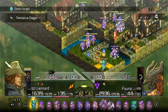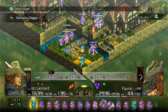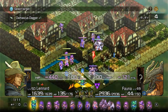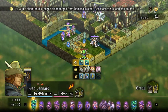Basically in the early game you can get around this by firing on units that either have low defense or have an element that you're strong against.